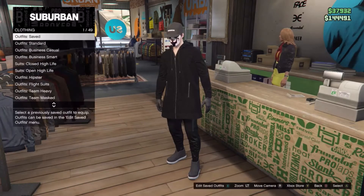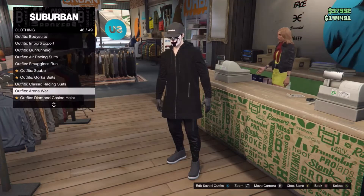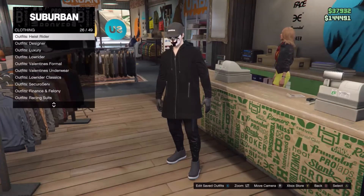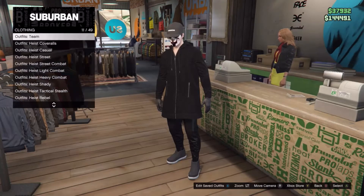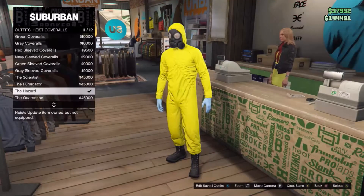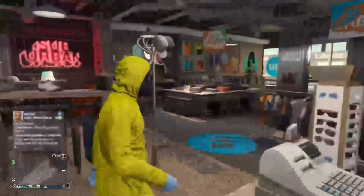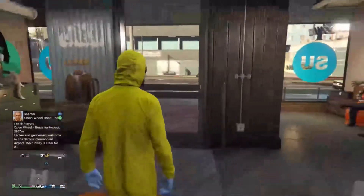Continuing on, I'm going to show you another glitch within this. This glitch is how to put a gas mask on any outfit. What you have to do is go to the highest coveralls. Don't go for these ones — go all the way down to the bottom and buy yourself one of these. It doesn't matter which one it is as long as it's got the gas mask on. So we equip this and then we'll head back to the apartment and I'll show you what you have to do from that.